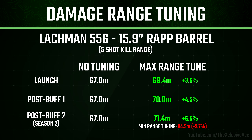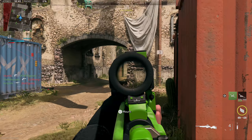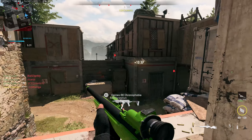Moving on to aim walking movement speed — pre-patch I was testing the VEL 46 with the Commando Grip. In the previous buff to tuning, nothing had changed: without tuning our aim walking movement speed was 3.19 meters per second, and with maximum tuning in the direction of aim walking movement speed it would bring it up to 3.28 meters per second. Post-patch, our base aim walking movement speed is different on the VEL 46, even though I went back through the patch notes and don't recall seeing a stated nerf. I tested even without the Commando Foregrip, and it turns out the base aim walking movement speed actually changed on the VEL 46 with no mention I can find.